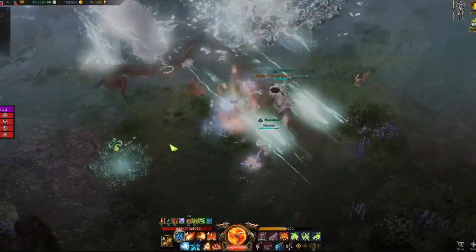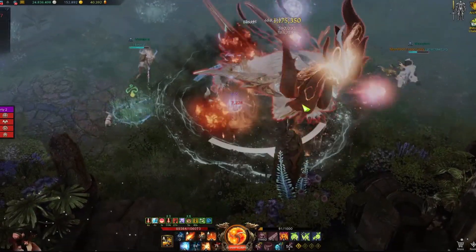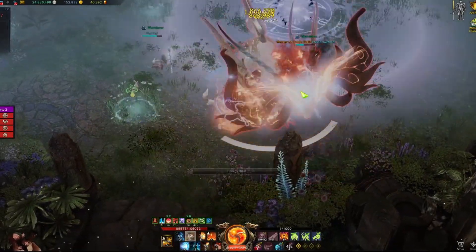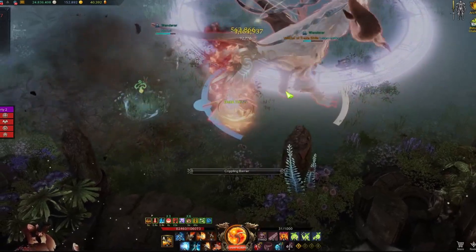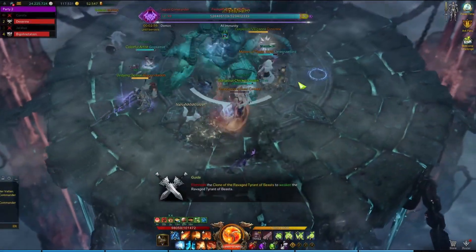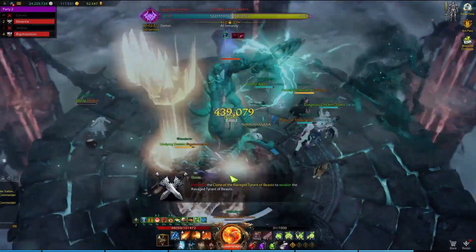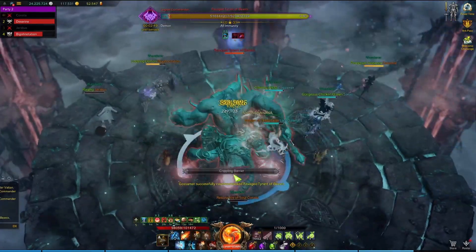And that's it. I want to stress that you shouldn't worry too much about executing these rotations perfectly. Lost Ark boss movements can always throw a wrench in your inputs and you have to be more adaptive in how you deal damage. You also shouldn't keep your skills on cooldown waiting for the perfect time to do your 6 second rotation. Remember, we're piano players — just embrace it.